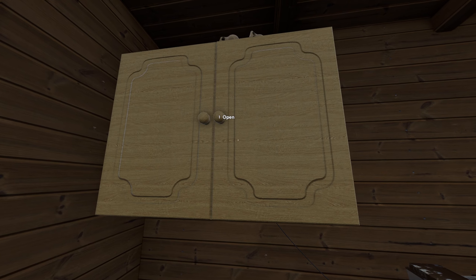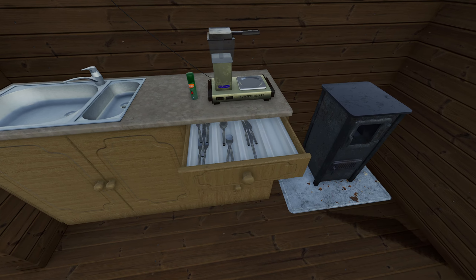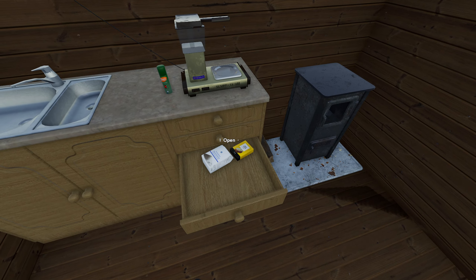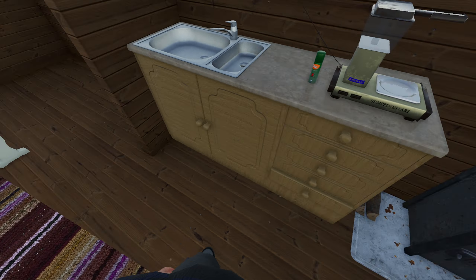In here we have plates, cups, that kind of stuff — pretty standard. We haven't got anything under the sink yet, but there's storage space for when you go to the shops. Cutlery — I don't know if you need it, but it's there. We have coffee and filter bags, some sugar, and some dried yeast for making kilju, because yes, we can make kilju in this game, just like My Summer Car. I think these drawers are empty, so we've just got extra storage space.